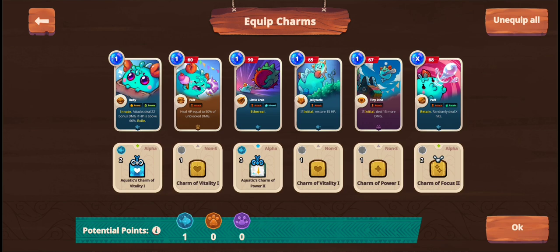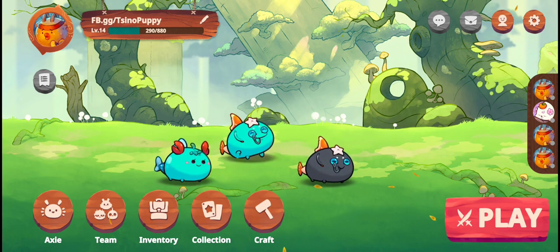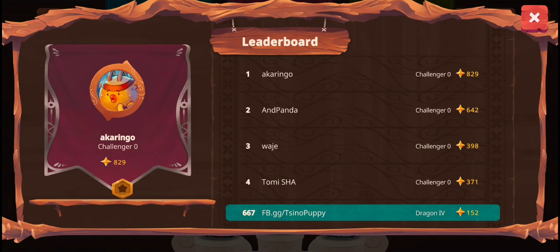It works and upon recording I will show you my ranks — the rank I reached. I will show you that this team composition with just using these runes and charms could reach top 1000. I am currently on Dragon 4, 4 stars. I'm gonna try to push a bit more. I am currently 667 in the leaderboard and I will try to push for the top 500 if I can.